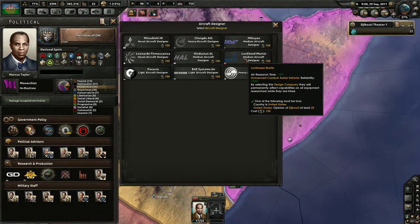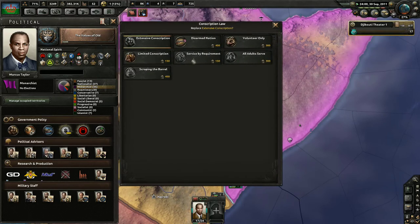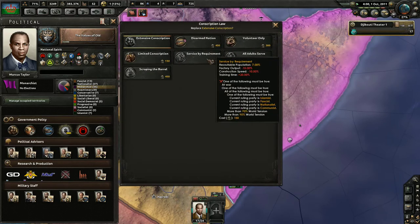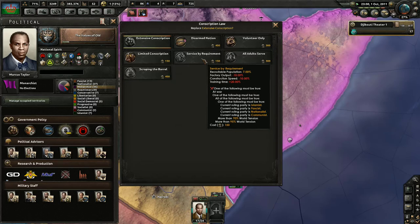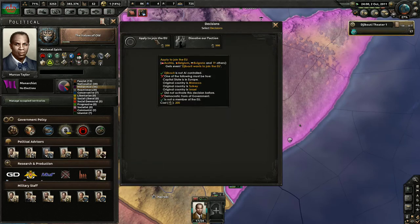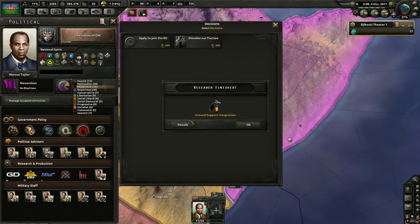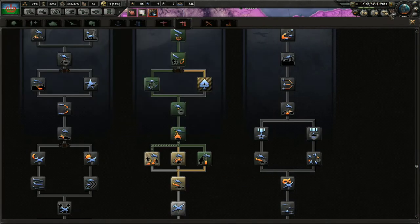We're going to go ahead and spend some political power — we've got like a million dollars and we are not limited in terms of how much money we actually have. Ground support integration just finished — good. We'll slow the game down and pause it.